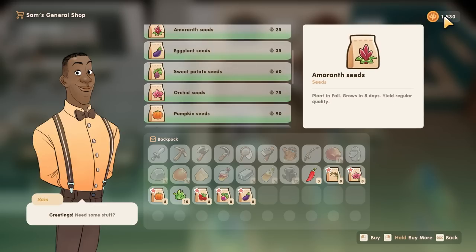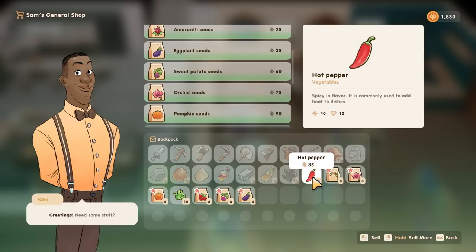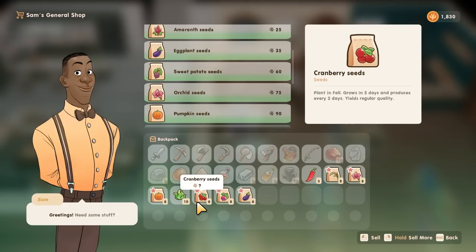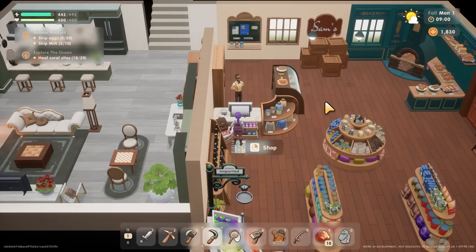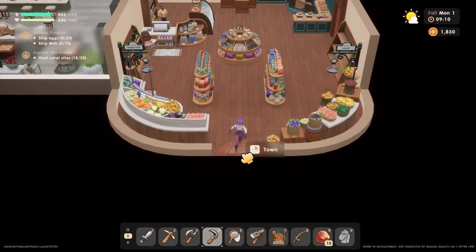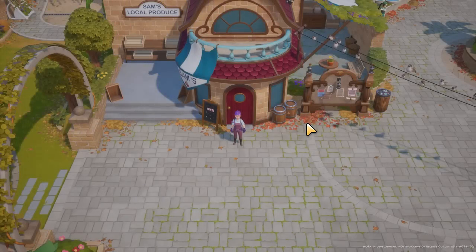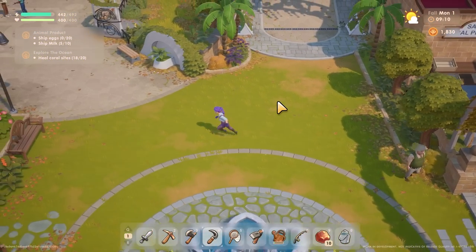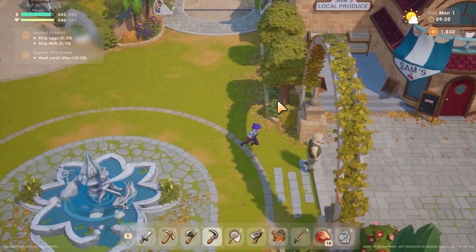I don't have enough money now. I need two thousand for the chicken coop, unfortunately - that kind of sucks. I'm just going to plant these. The main thing is to get the vine crops in because they take a while. Other ones can be done mid-season and that's fine, but the rice crops are important to get in first.